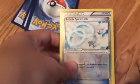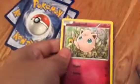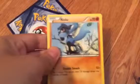I got Altario Spirit Link, cool. I know the Spirit Links — Carbink. This is fun — Jigglypuff. A Rilou, I already have. A Deerling and a Snubbull.